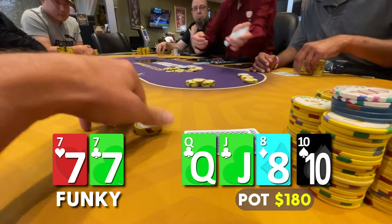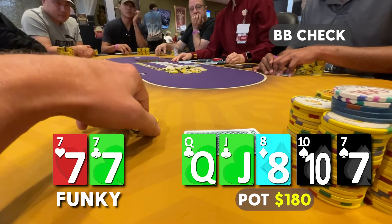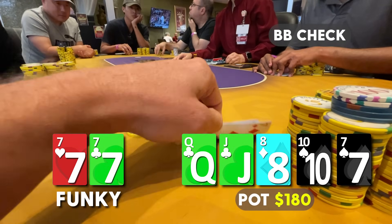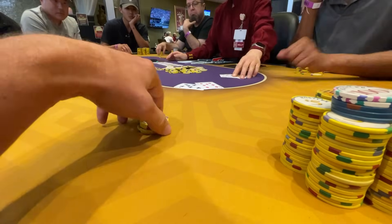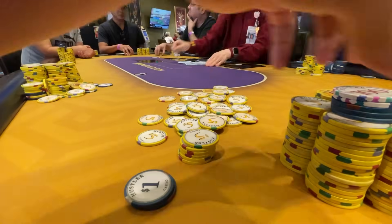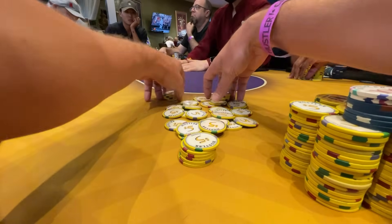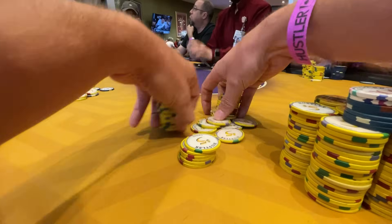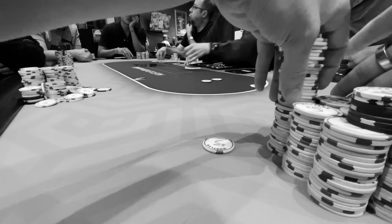Now I'm ready to give up until the river comes the seven of spades — he checks to me. We've got a crazy player. Do we go for value or could he be trapping with a straight? We decide to just check back — we don't want to get raised on this board, what if he has a lower set? Our opponent shows ace of spades, jack of diamonds for second pair. Maybe we missed some value, but I'm okay scooping this pot. He essentially just wants to gamble, hit rivers, and get involved in pots. We want to keep that in the back of our head and tailor our decisions around that.